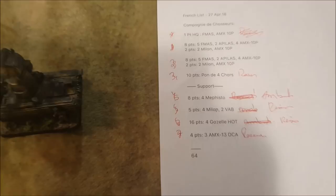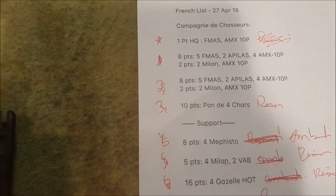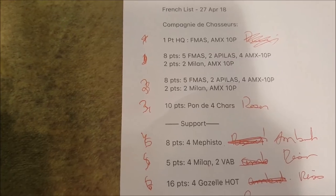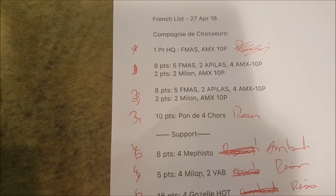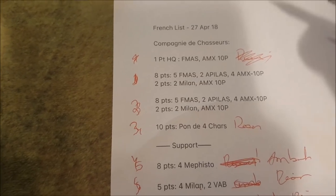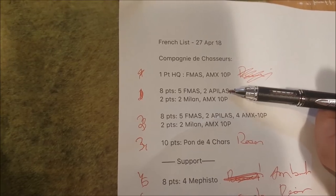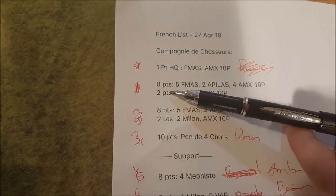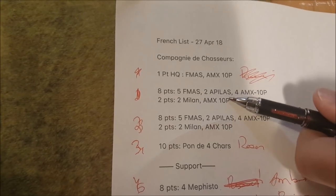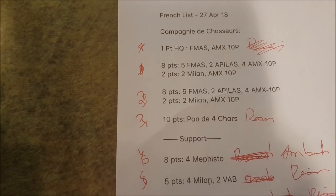The AMX-10P is very similar to a BMP, which is good because since the models aren't out yet there'll be lots of proxies. The HQ has FAMAS and an AMX. There are two big platoons — the basic platoon has FAMAS and the equivalent of the Carl Gustav, an 84/40mm anti-tank weapon at short range. The French normally have two 89mm anti-tank weapons, and for one point you can upgrade to APLAS, giving better range and anti-tank 21. For two additional points each, each platoon can get two Milan anti-tank 21, plus a 3+ save, with an additional AMX-10P with a 20mm gun.